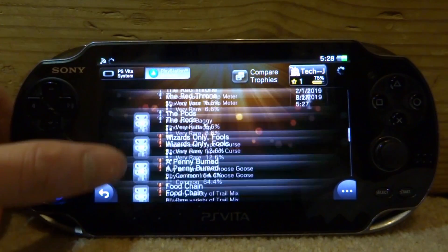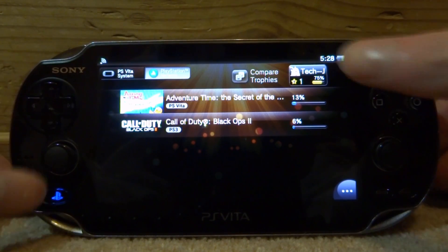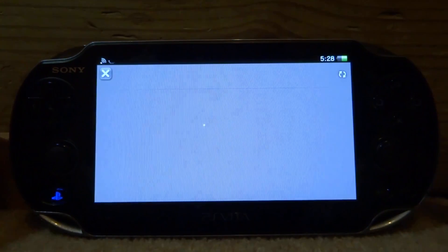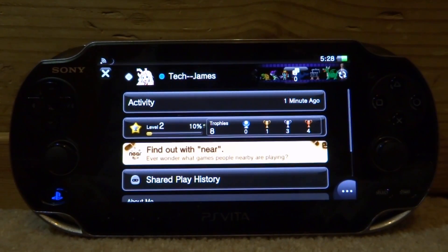That is pretty much it for this video — that is how you unlock trophies on any PS Vita game you want. Do be careful because I'm not 100% sure if you could get banned for this — it's pretty dodgy. Don't go and get a ton of platinums because that's just going to look really suspicious. If you enjoyed this video, make sure to like and subscribe and I'll see you guys in the next one.